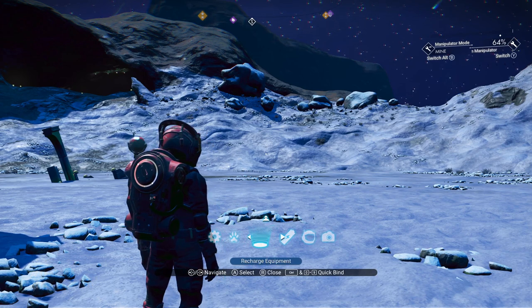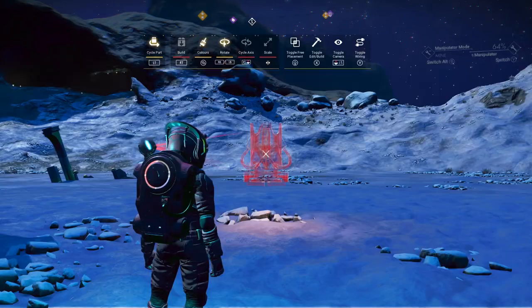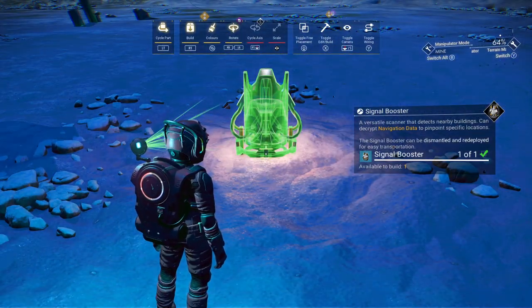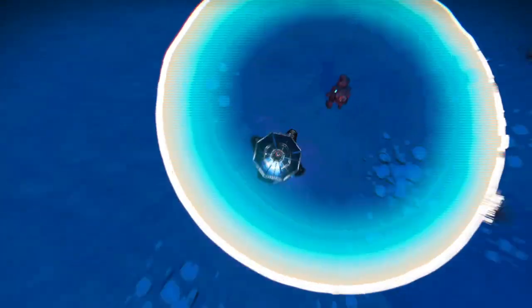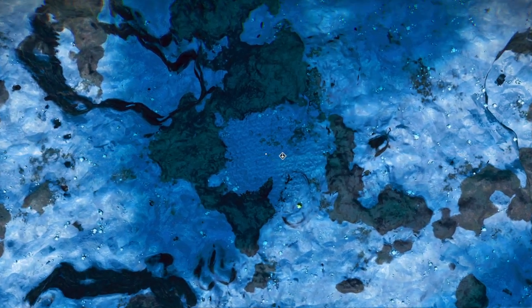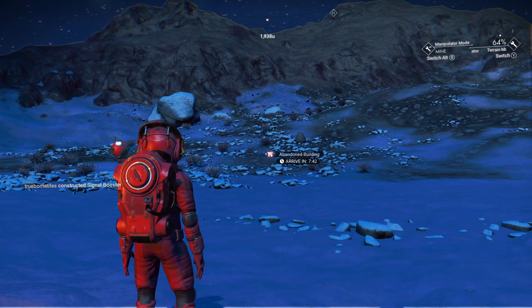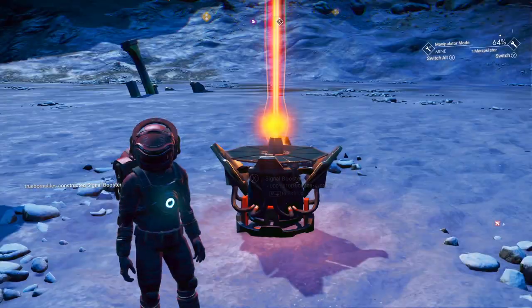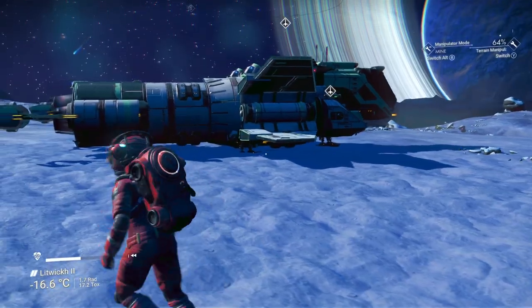Not really sure where else to go from here, so I think what I am going to do is bring out my signal booster. Let's see if I can locate it near my structure. Just an abandoned building. Wow, and again — still no emerald. Crazy.